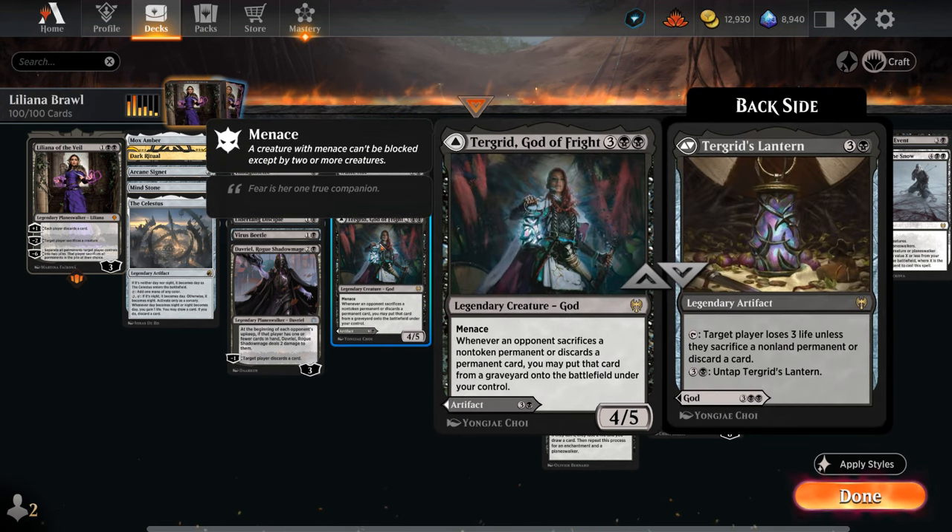Fel Specter is a 1/3 that makes the opponent discard when it enters but also drains the opponent for two whenever they discard a card. And Turgrid can be played as both a Lantern or God of Fright — God of Fright is especially synergistic with Liliana, both with her plus one ability potentially putting those permanents in play on our side of the battlefield, but also when we make the opponent sacrifice we can potentially gain control of their permanents with the 4/5 menacing God.